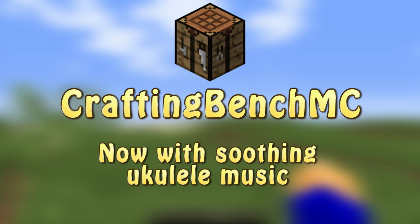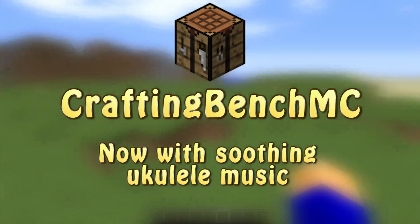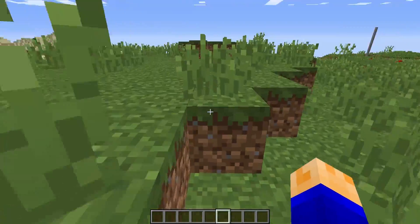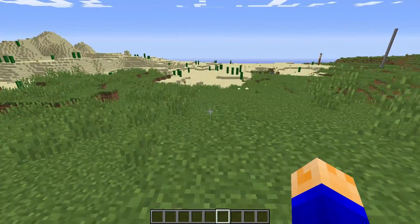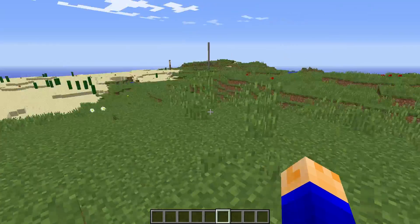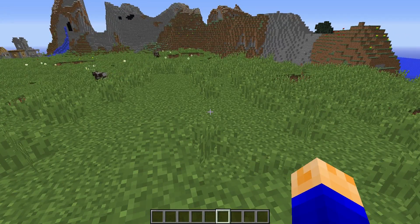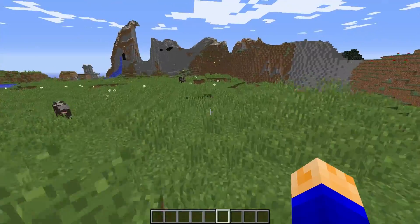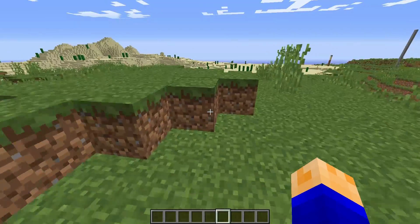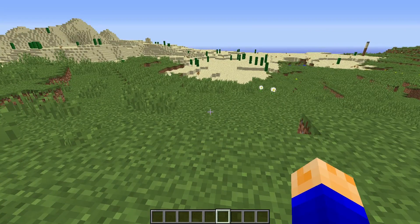Hello guys, it's CraftMitchMC here bringing you another Bukkit plugin tutorial slash review. Today is a pretty simple plugin, it's not gonna take very long. I'm not gonna do a config because there really isn't much of one — all it is is changing the messages you get when you type in the commands. Server Control is a plugin that helps make a staff member's job easier, designed to let staff have an easier time taking care of players and the server.